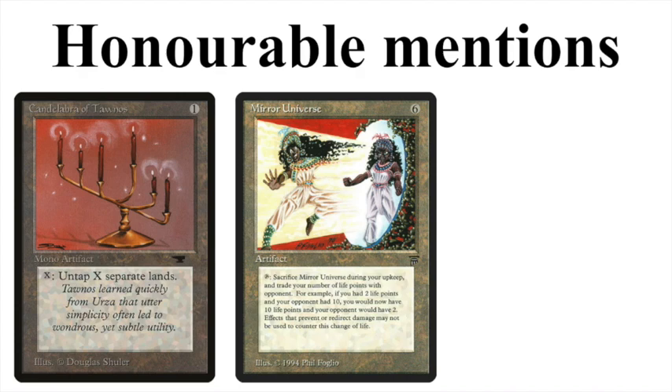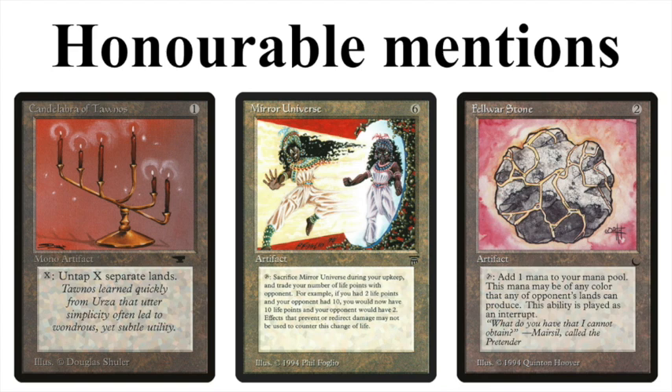My third and final honorable mention is Felwar Stone, a card from The Dark expansion. For two mana it reads: tap, add one mana to your mana pool of any color that any of your opponent's lands can produce. A lot of old school players use City of Brass, which means Felwar Stone can often produce every color of mana without dealing you any damage. It only costs two to cast and you can use it right away to add an extra mana to your pool, so technically it only costs one net mana to cast. These are my honorable mentions — now let's continue to the top three.